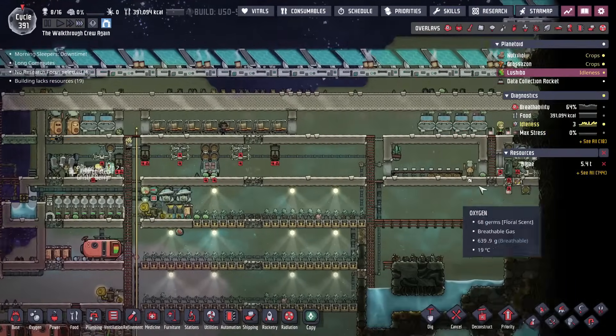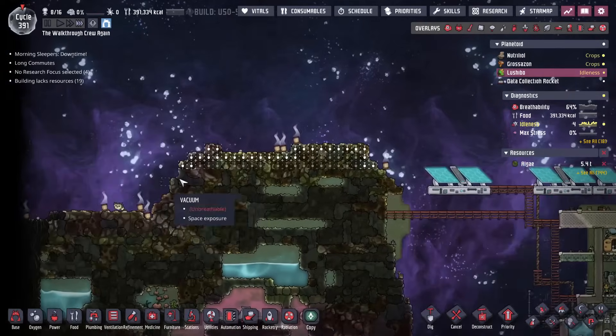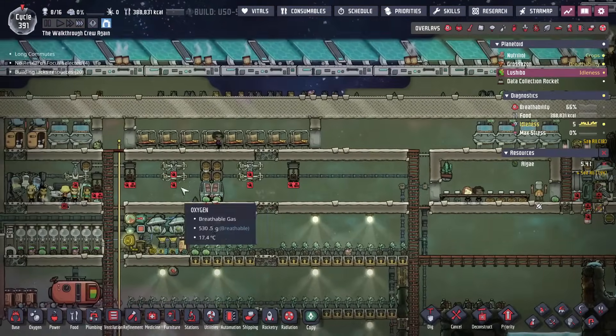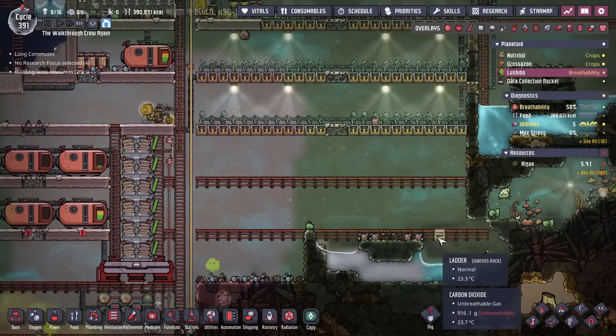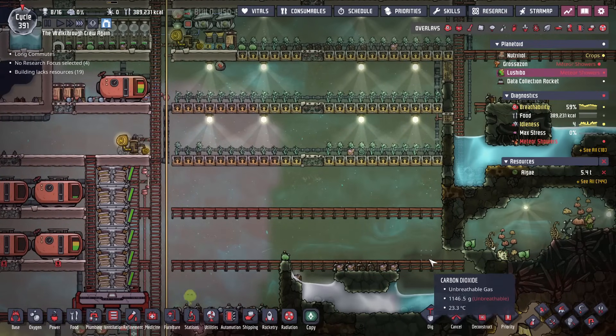I'm just going to flesh out a couple more things, then we'll build a cooling setup down here. I need my solar panels, I'll fix up the rest of this to get this food area operational and set up some shipping stuff. Lots of stuff happening, but all stuff we've fortunately done before, so I'll just jump forward to when we're going to set this up.